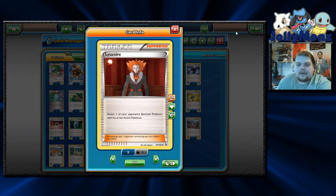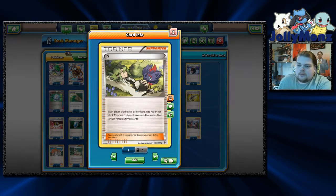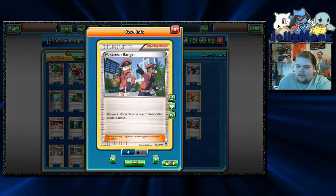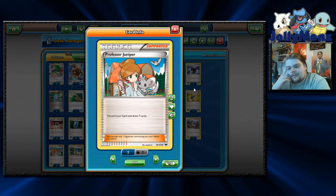We are playing only one Lysandre, because nine times out of ten we should be taking one-shots anyway. One N — in Expanded we're not going to play as many Draw Supporters simply because of Compressor, so we are playing one N. We're playing one Pokémon Ranger because Seismitoad. We are playing three Juniper slash Sycamore — you gotta play Draw Supporters and they're the best Draw Supporters you can get.